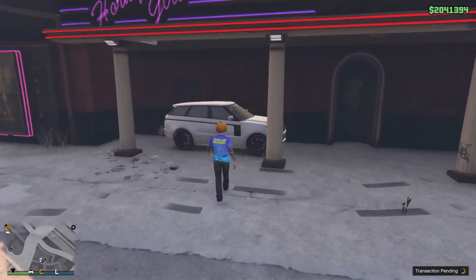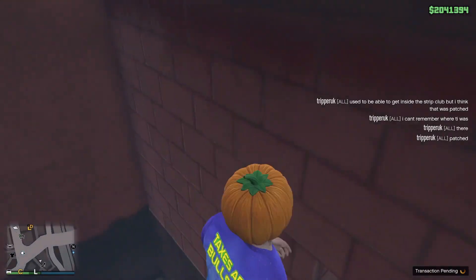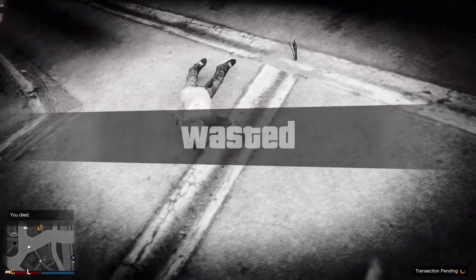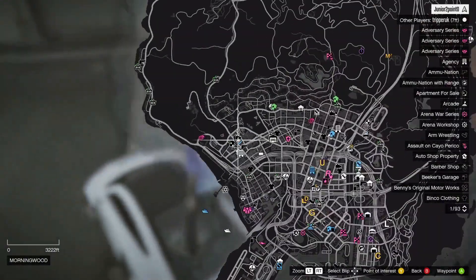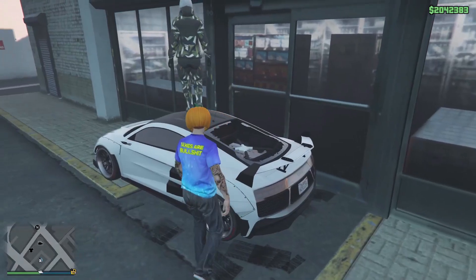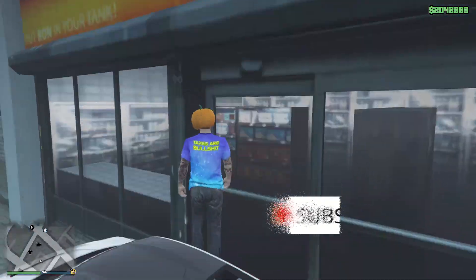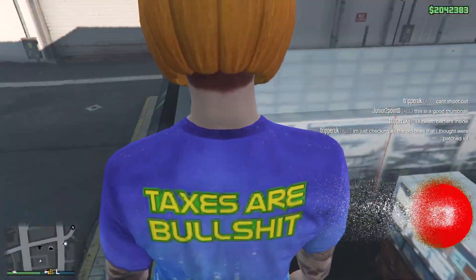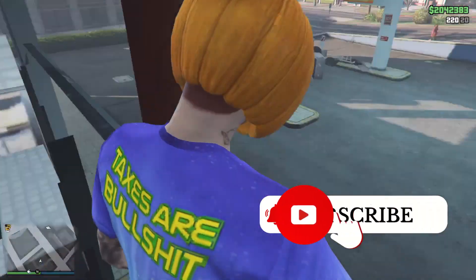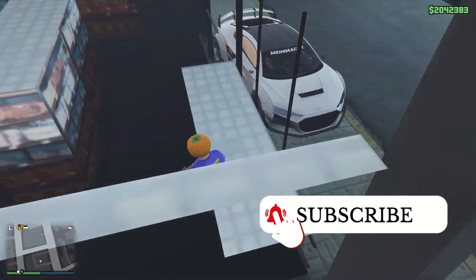I've got a double bonus for you. First, the one over at the strip club has been patched — it now has a death wall in it. The second one is at the gas station and it also has a death wall in it, though I was able to get into it in god mode. If you haven't yet, please hit that subscribe button, like button, and the notification bell. Thank you to everyone who has already subscribed — I truly appreciate it.